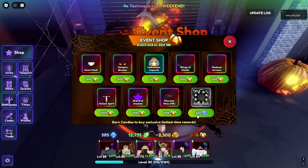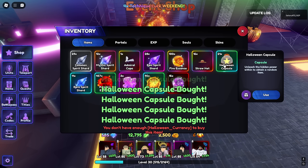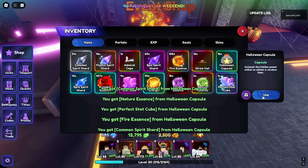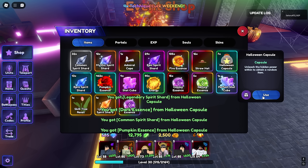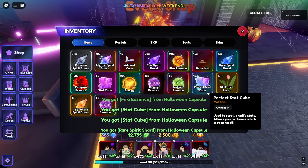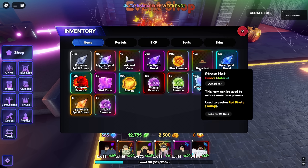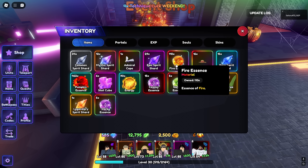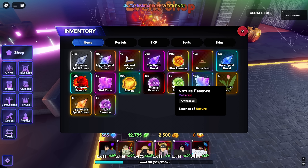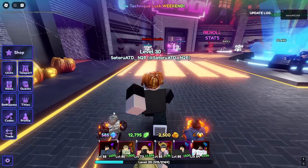We've got a 10-summon for the other banner now. We have 21 capsules, let's see if we can get a unit. We got some nature essence, dark essence — I definitely need to do more of this. We got some fire essence, and we got a skill tree reset too. 50 fire essence, but we basically already had that so it's kind of useless. I just need a bit of each essence.